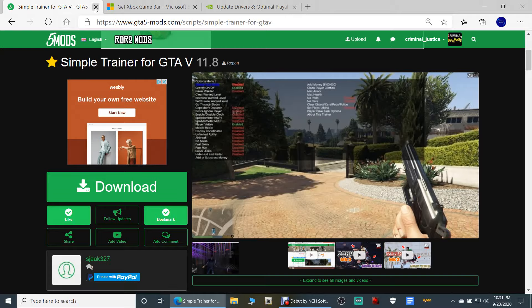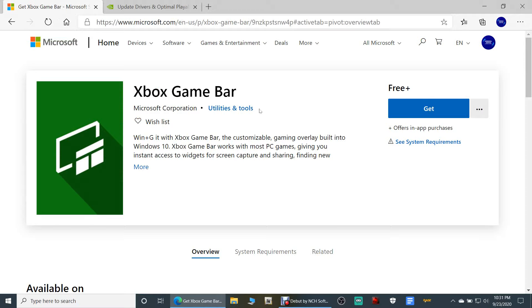Let's go on to the next one. The next one is going to be Xbox Game Bar. You can use this for screenshots. I'm going to show you why we're downloading this when we get into the game after we do our installation. I don't know why it's telling me to get it — I already have this installed. Maybe because I accessed it from Google or whatever.